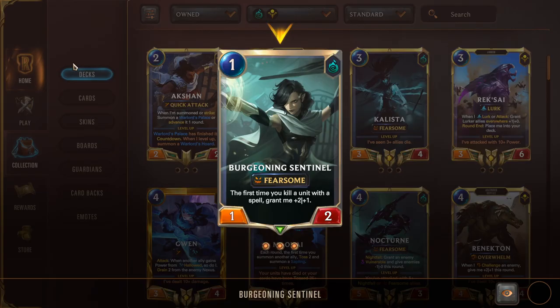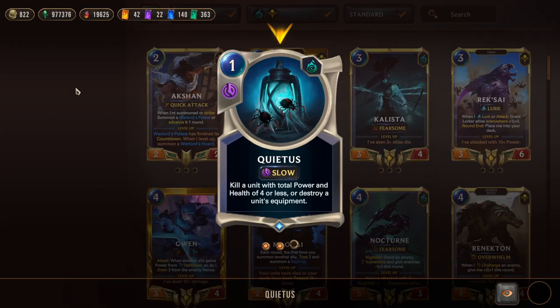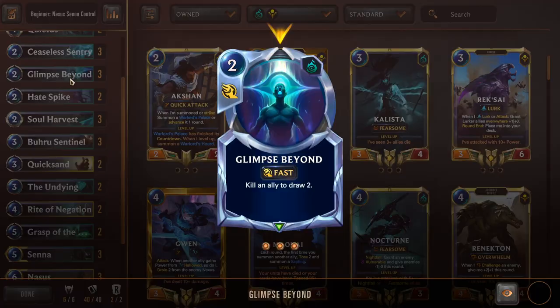Bakai Reaper is a one-mana 1/2 Fearsome: when you slay a unit — including your own via Hate Spike or Glimpse — grant it +1/+0. Burgeoning Sentinel is a one-mana 1/2 Fearsome: the first time you kill a unit with a spell, grant it +2/+1. Quietus kills a unit with total power and health of four or less, or destroys equipment — very flexible for one mana. Triple Ceaseless Entry is a two-mana 2/1 Last Breath that draws one card, great for cycling and providing Glimpse/Hate Spike targets.